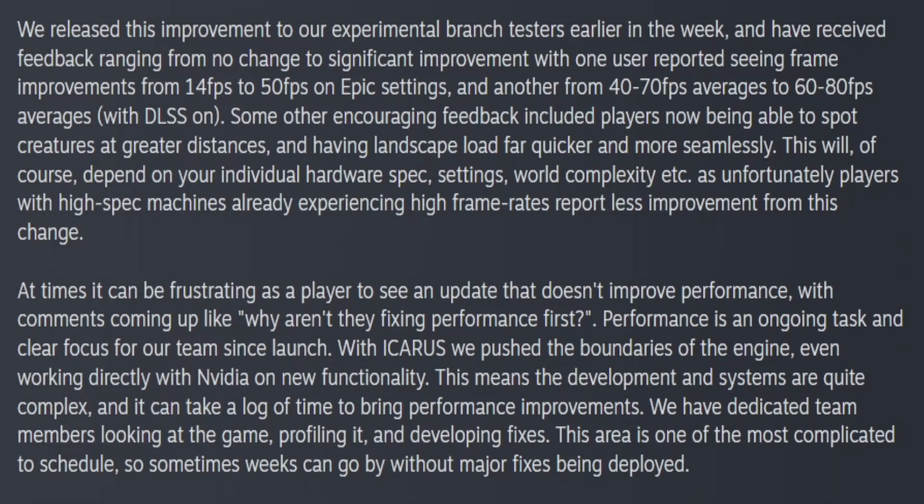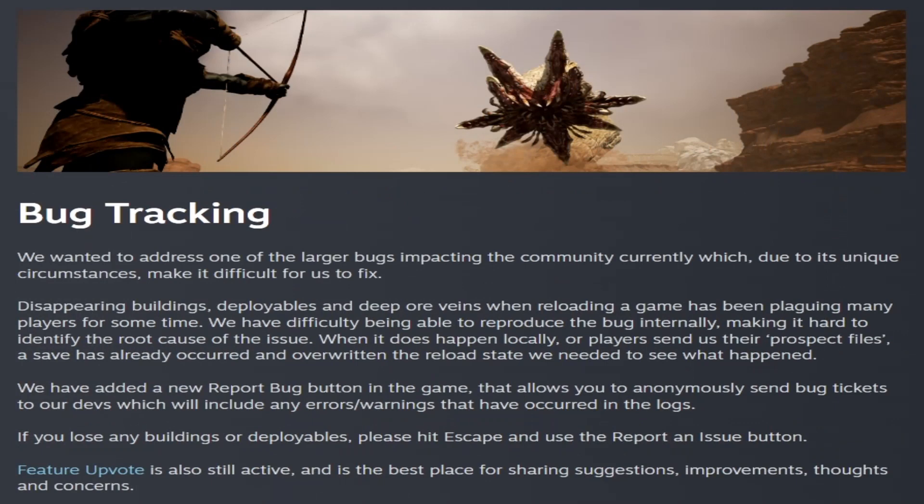Hopefully everybody has an increase in FPS. They go on to say that they are working on FPS, even though some comments ask why they aren't working on performance first, and they explain that they have a whole team dedicated to performance. Also this week, they added a new bug tracking option. They wanted to address one of the larger bugs impacting the game — such as disappearing buildings, deployables, and deep ore veins. They've added a new report bug option in the game that allows you to anonymously send bug tickets to the devs, including errors and warnings from the logs. If you lose any buildings or deployables, hit escape and use the report an issue button.